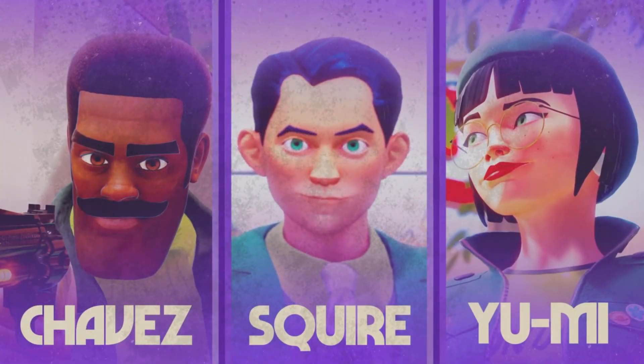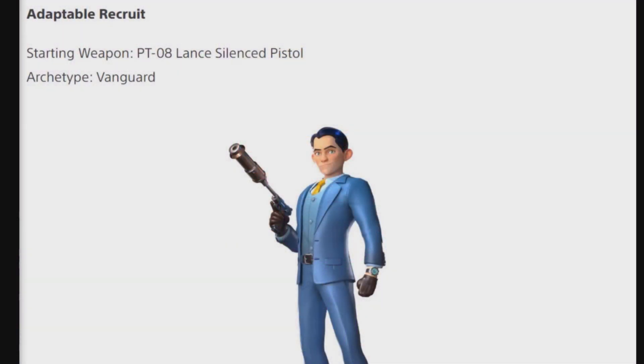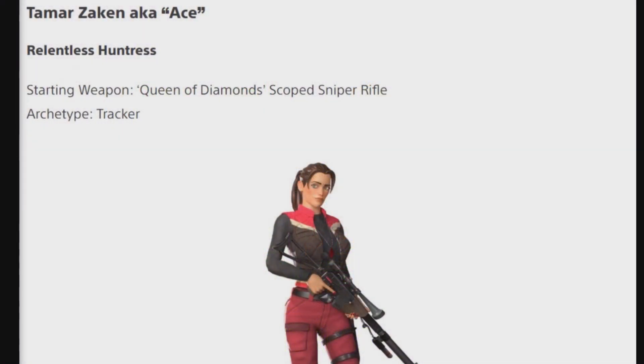Now, we are going to go over these agents, and they all look pretty cool. First off, we have Rupert, a.k.a. Squire, the adaptable recruit. His starting weapon is the PT-08 silenced pistol, and his archetype is Vanguard. Tamar Zekin, a.k.a. Ace, the relentless Huntress — her starting weapon is the Queen of Diamonds scope sniper rifle, and her archetype is Tracker. So all of y'all that love to snipe, that's your girl.